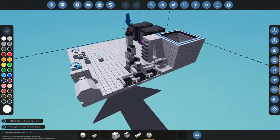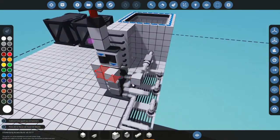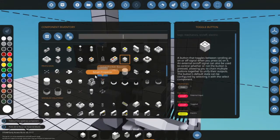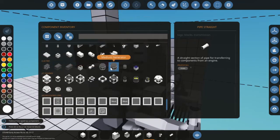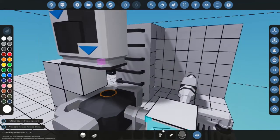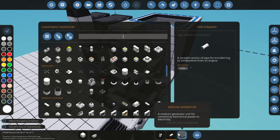If your propeller plane doesn't take off you need to put more coolers in there so the engine can go a lot faster. You can also pick a T-piece to add a generator. I'll use the medium generator for this video — the small one doesn't produce very much.